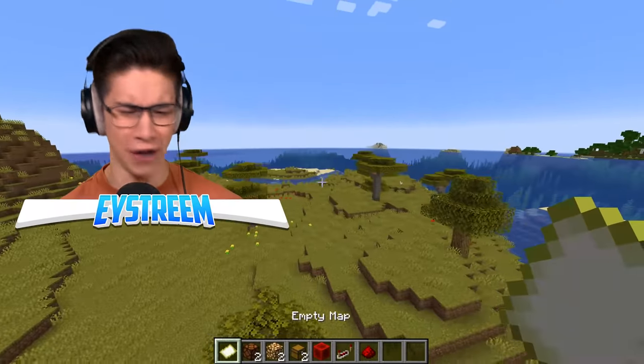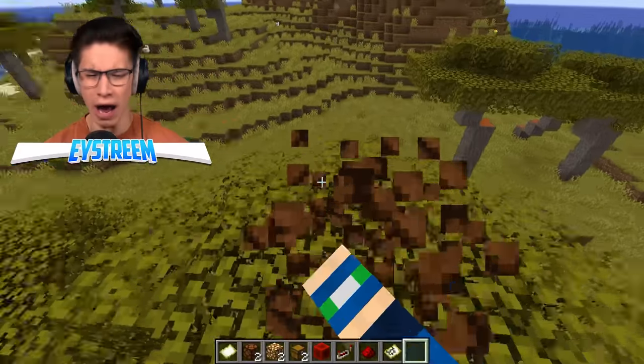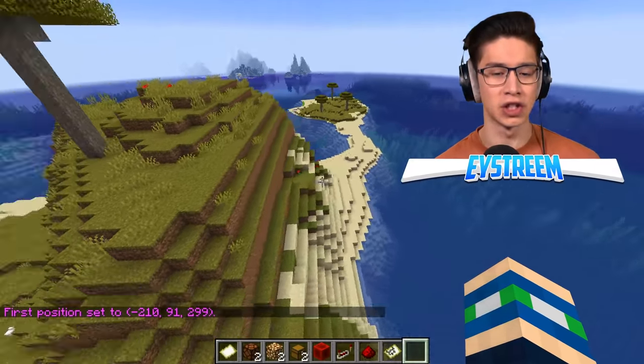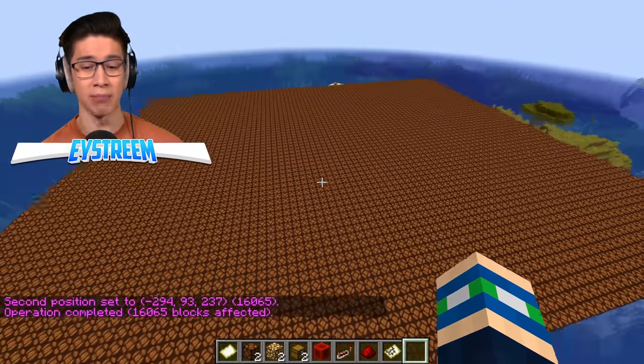I don't believe that you can't see redstone lamps on a map — you can see literally every other block. We're going to test this properly by placing an absolute ton of redstone lamps and covering up this island, because redstone lamps are just god-powered apparently. Here is a ton of them — if this doesn't appear on my map, I don't know what will.